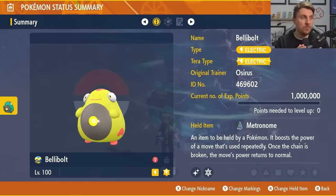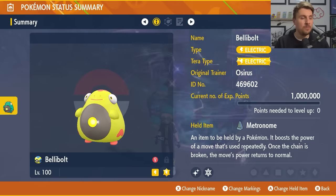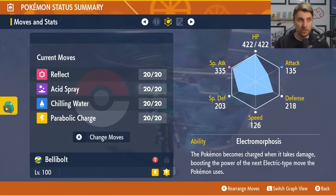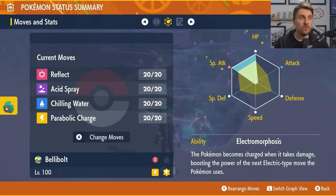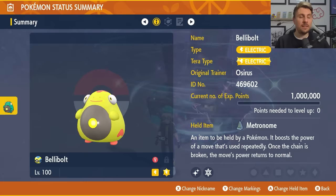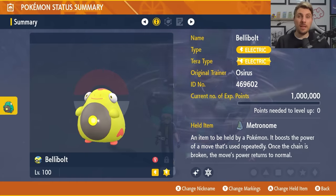Bellibolt is going to be level 100, hyper trained, with the Electric Tera typing and the held item Metronome. It's going to have the moveset of Reflect, Acid Spray, Chilling Water, and Parabolic Charge. It will have the ability Electromorphosis and an EV spread of 252 in HP, 252 in Special Attack, and the remaining 6 EVs in Defense.